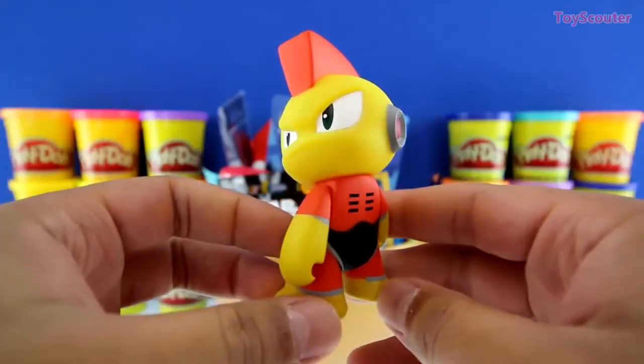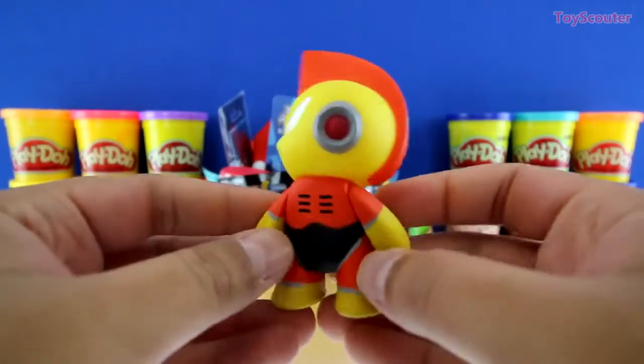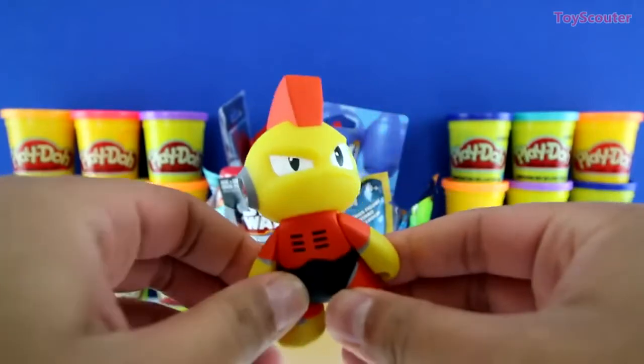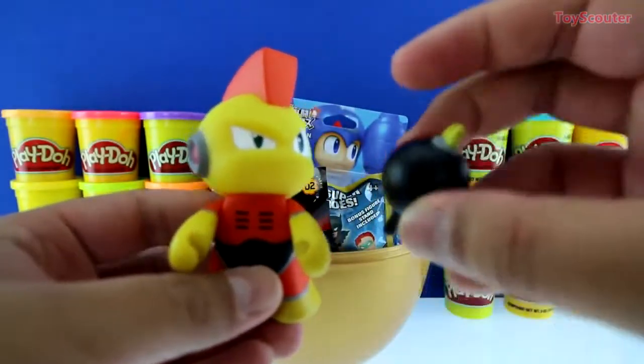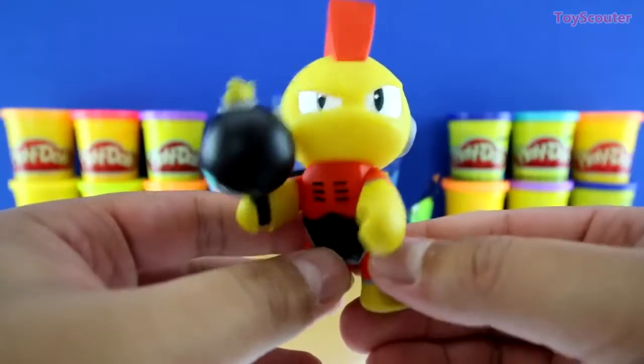Awesome! Check it out guys! We got Bomb Man! And he's orange and yellow, has a pretty sweet looking mohawk. You can move his arms and legs around, and his head. And he also comes with a Bomb! Watch out for his Bomb guys!